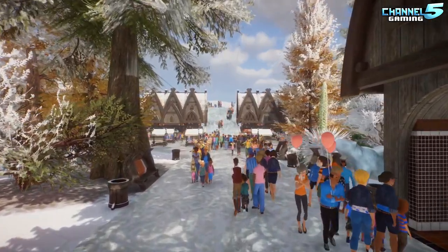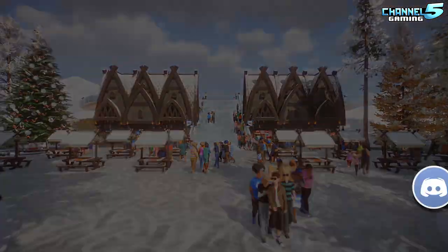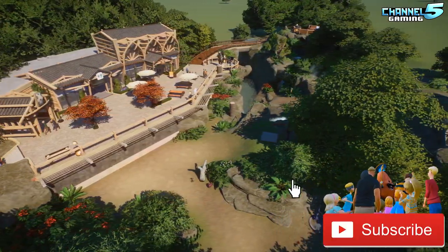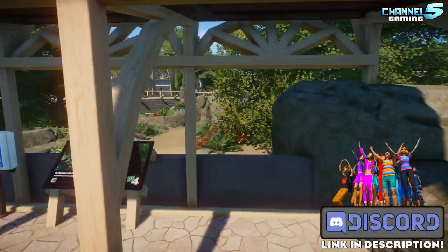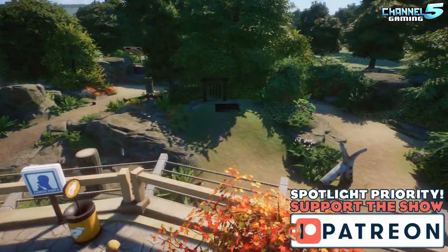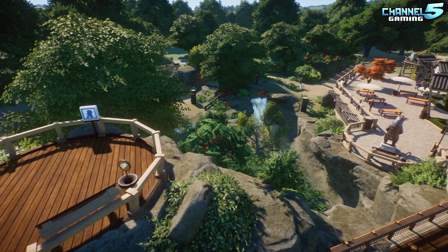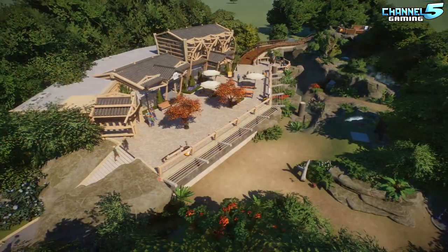Alright, welcome back everyone. Hope you're all having a wonderful day. We're going to dive right on into things, starting with the Dewey Canyon Black Bear Enclosure, created by Mr. Vanderpants, one of our Discord Master Builders. They say: hey Johnny and Channel 5 gang, welcome to the Dewey Canyon. A black bear enclosure containing a huge canyon and a jungle in which the bears can hide away from the zoo's visitors.